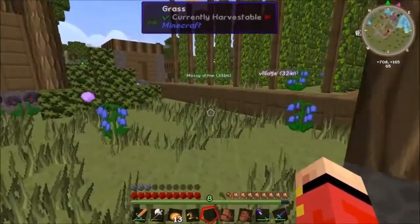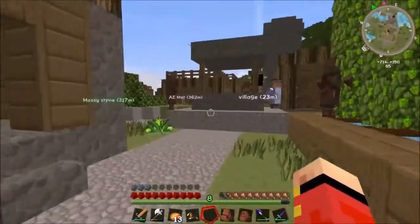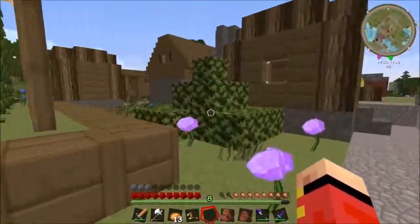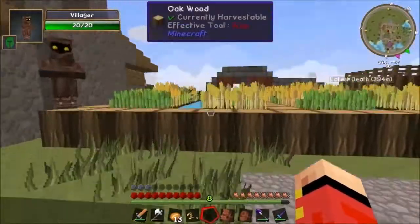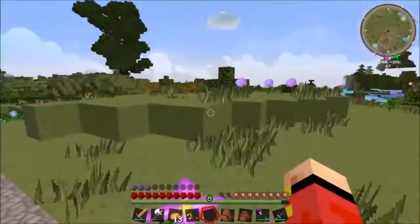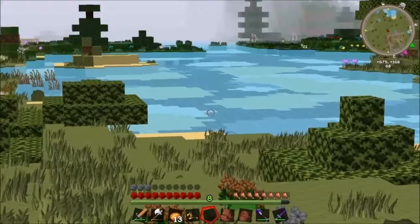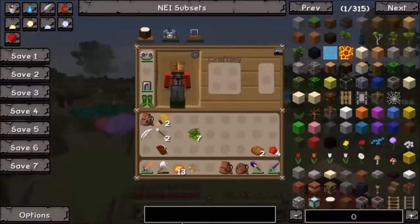Let's go over it. Number one - we want to build a base, but we kind of already have a temporary one, so we don't need to worry about that. Number two - we want to build a coke oven. It requires clay, sand, and gravel. We've got plenty of gravel, we can get sand pretty easily, and I'm pretty sure there's some clay at the bottom of those lakes. Let's go ahead with the coal coke oven.